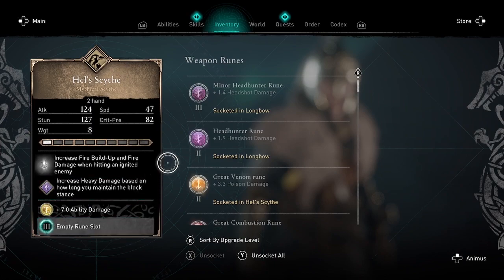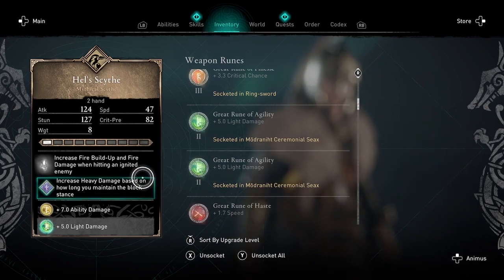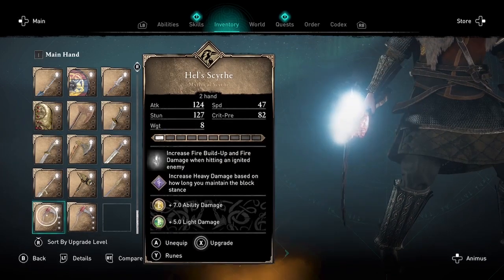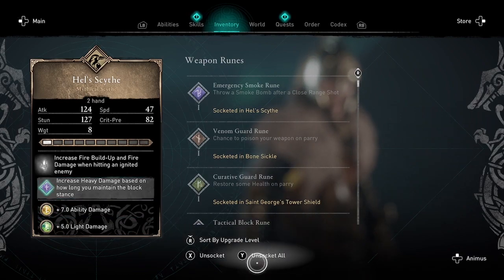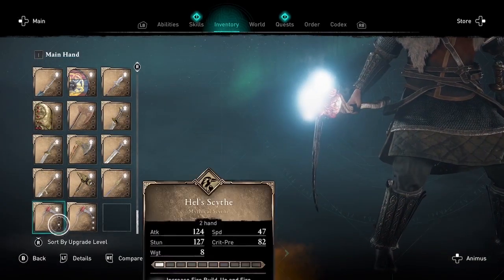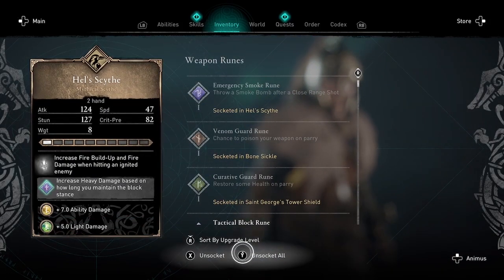Now that I've got these runes socketed, I'm going to do the same thing as before — go back to the first scythe and unsocket them. Select and then unsocket all (it's Y on Xbox), then go to the second scythe which still has runes in it, and unsocket those as well — they will be added to your inventory.